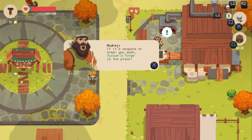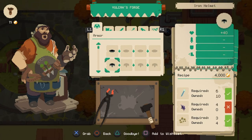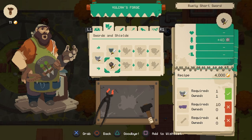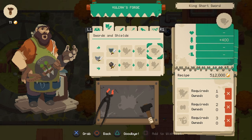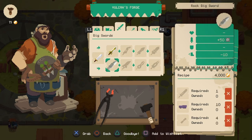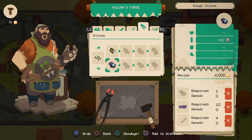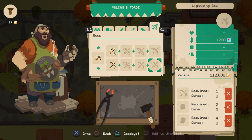'If it's weapons or armor you seek, Falcom's Forge.' What is wrong with me today. This is something I can't afford. You guys expect me to just have a thousand or four thousand dollars laying around? This is so expensive. I'm assuming I can't get anything, so bye - I will definitely come back whenever I have enough money.